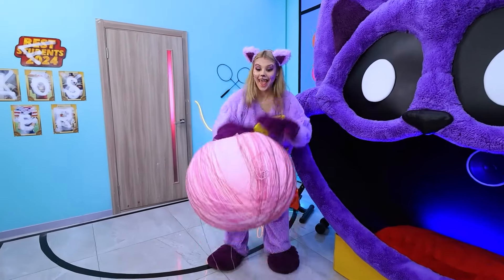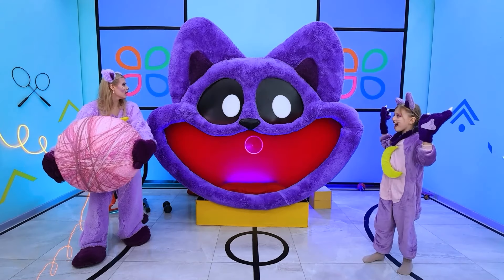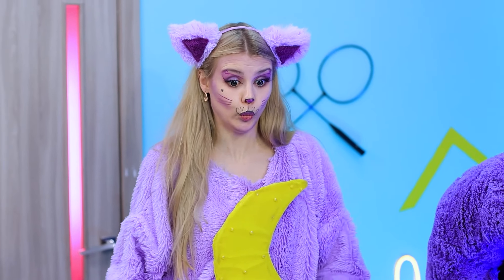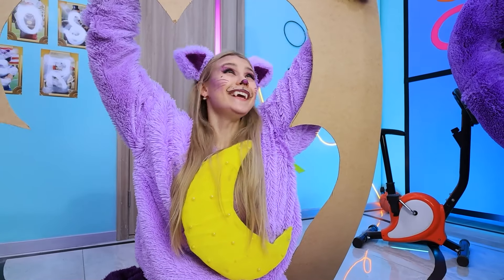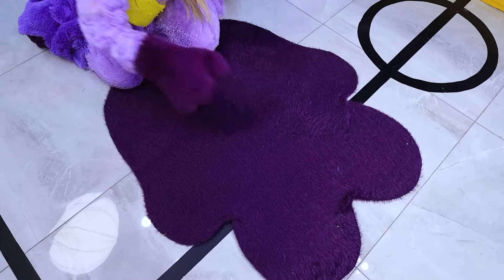Our cat needs a big ball! Cool! Let's play! Wow, so bouncy! Catch it! Now you! So funny! I want it too! Oh sure! Catch it! It's so sad! Hey, don't be upset! Let's make you the paws, then you can play with us! First, we draw the contours, then cut it out!